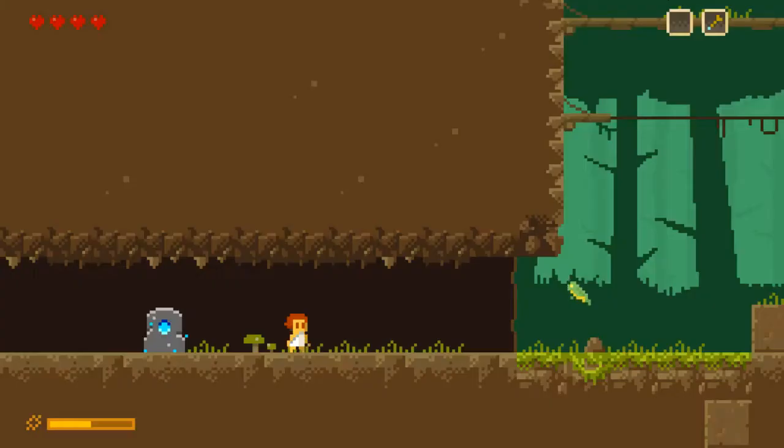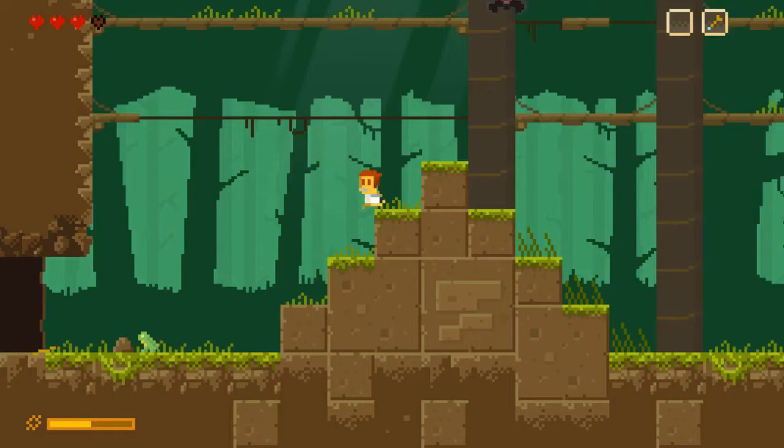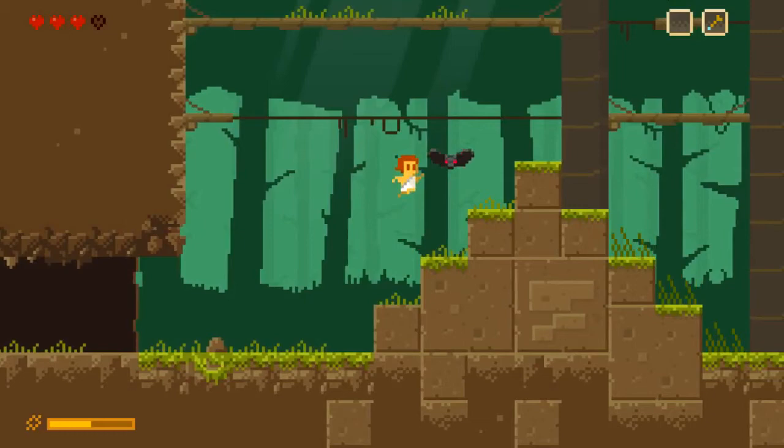That frog can hit me — dangerous frogs. That thing's got a hell of a jump on it. And the slowest moving bat in the world. I'm still trying to figure out what that meter is in the lower left.